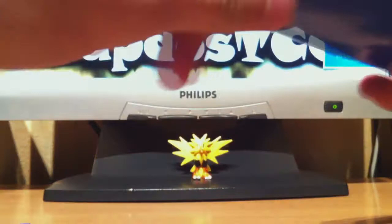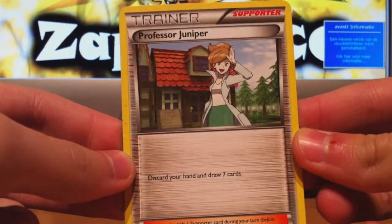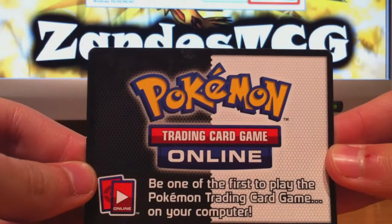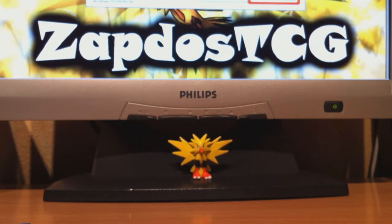So here we got an extra Juniper — nice. I really like to get playable trainer cards as extras, just so you guys know. And also an online card code from the original Black and White packs, which is different from the ones from Emerging Powers.